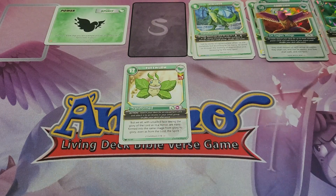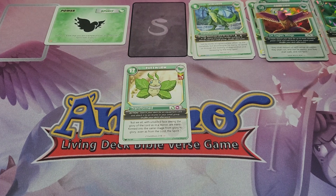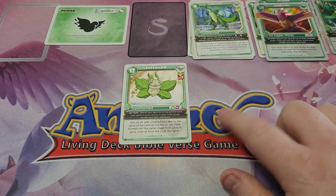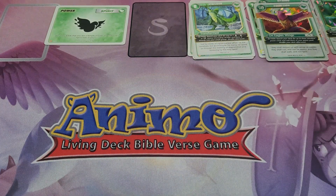Next up, we have Fuzzworm Level 3. Fuzzworm Level 3 is a 2 for 12, which is amazing — some of the best value in the game for Holy Spirit. His action says: search your deck for an equipment card and attach it to an animal in your small group, then shuffle your deck afterwards. So Fuzzworm Level 3 goes into an equipment deck and he's very powerful.